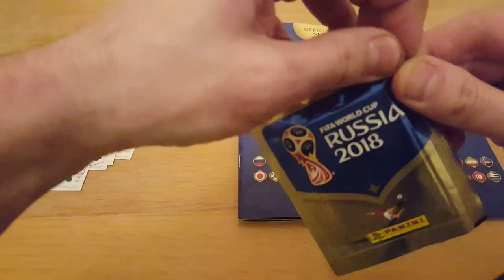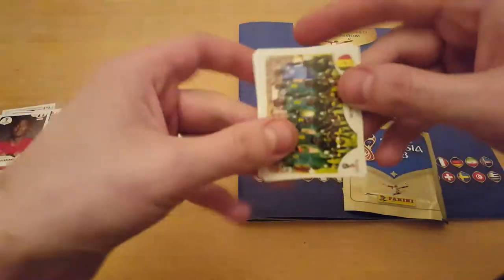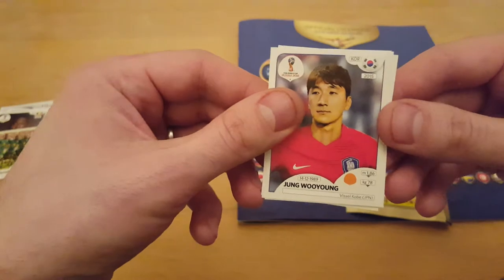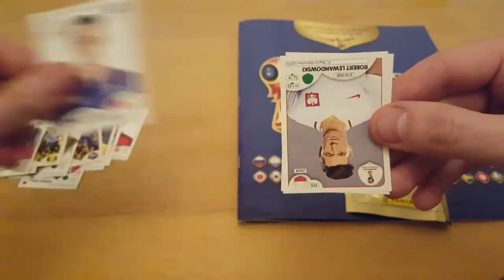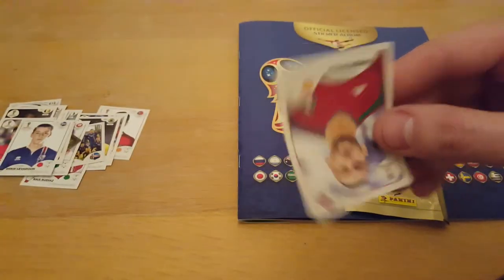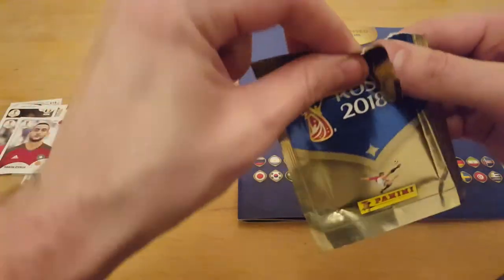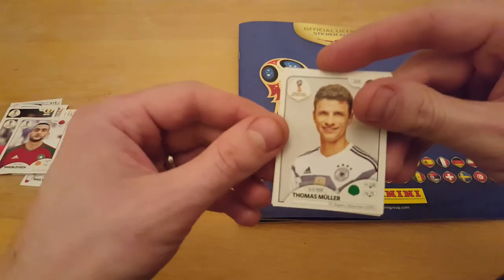Pack number 4. Another team photograph — Senegal. That's definitely a swap. Robert Lewandowski — I remember having him before. Hashtag for this is Got Got Need. Thomas Muller. Great player.